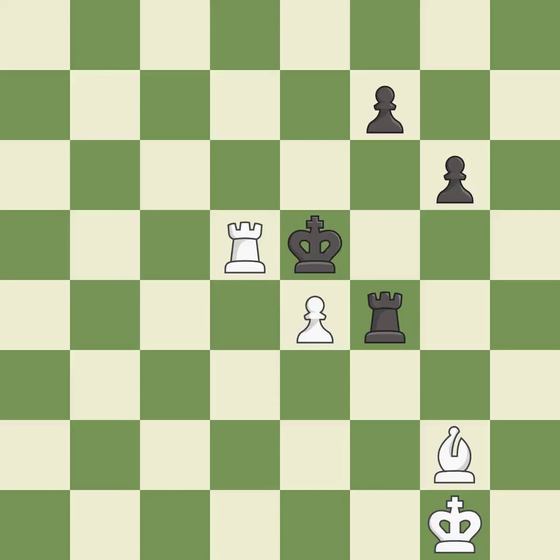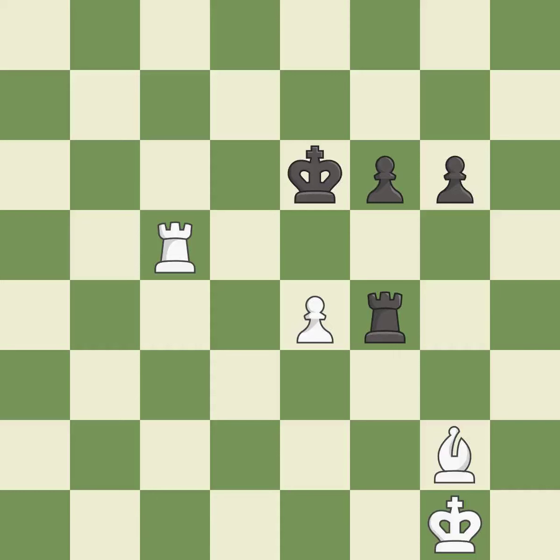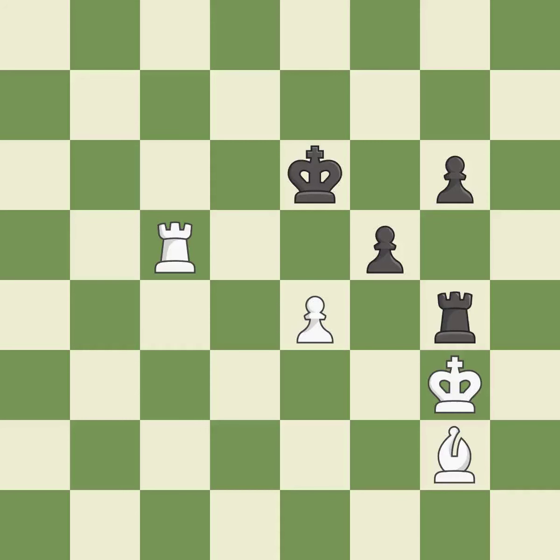This move puts the rook on a safer square — it is good. This overlooks a better way to evade the check from the opposing rook — it is a mistake. There were worse moves, but also something much better — it is an inaccuracy. This ignores an opportunity to threaten winning a rook — it is a mistake. The game is still close to even, but white lost their winning advantage — it is a miss. This is the only good move — it is a great move. One of the best moves — it is excellent. This moves the rook to safety — it is best. This steps away from the checking rook — it is best. The pawn is now passed because it can no longer be challenged by opposing pawns as it tries to promote.